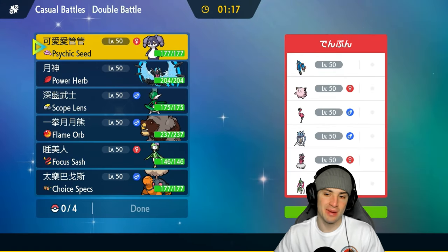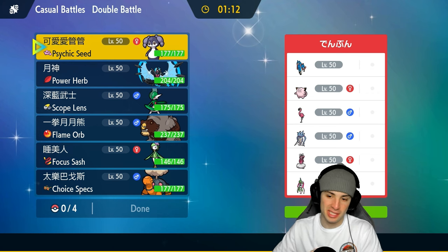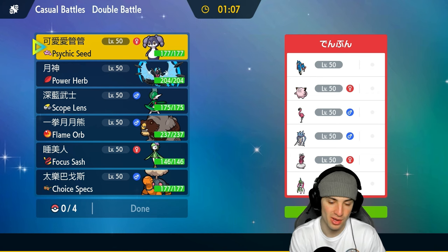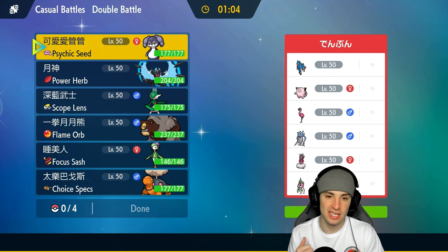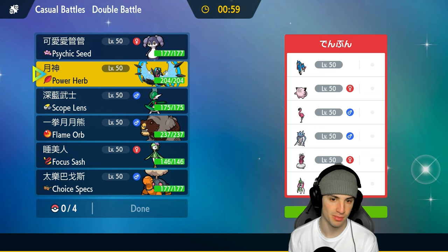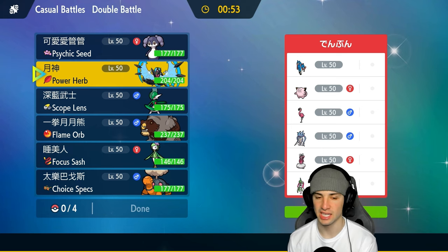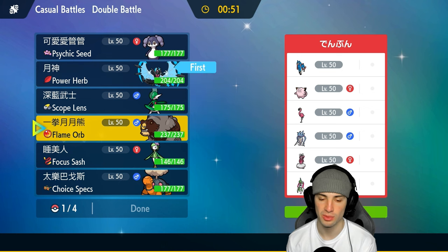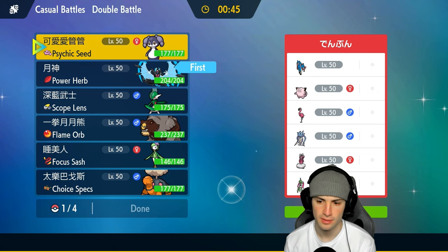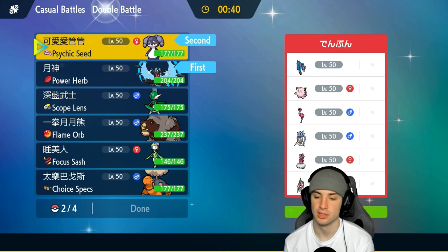Match number one: we're going up against a Zacian team with Co-Star Flamigo, which copies stat changes of allied Pokemon. They have two Contrary Pokemon — Malamar and Enamorus — so that could get scary. We want to pop Trick Room and get after it. I'm going to lean toward going for a Meteor Beam for big-time damage and that Special Attack boost, then bring in a Trick Room setter, most likely Indeedy, since they have no Psychic Terrain.